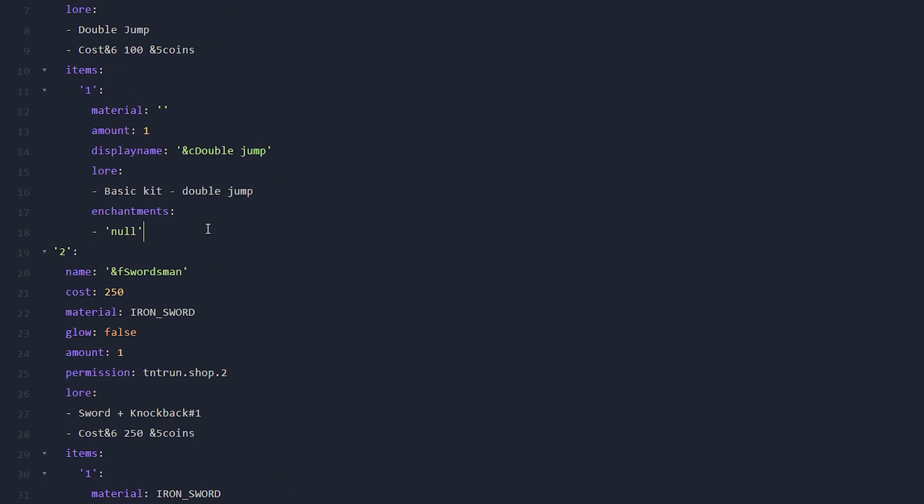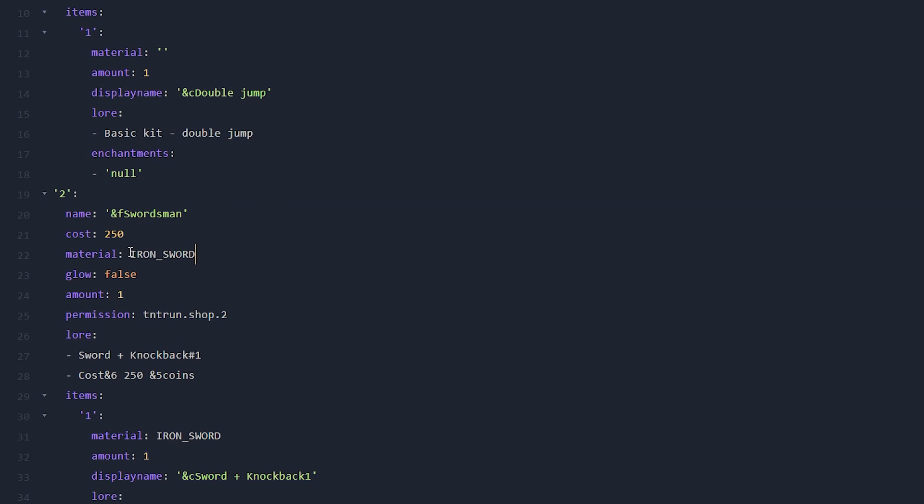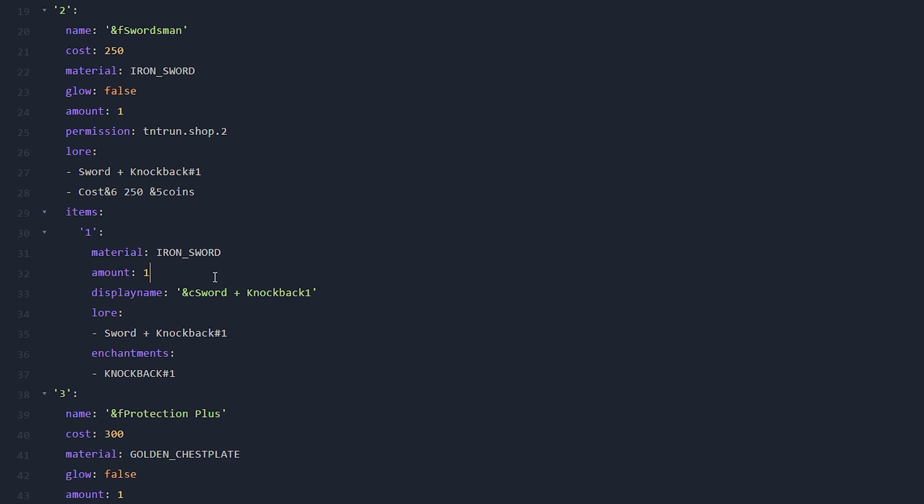The configuration of a shop item is pretty easy and straightforward. You have a name, a cost, the material that will show in the GUI, whether it should have world glow, the amount, and the permission required to get the item — for example, tntrun.shop.to. Then you have the lore, and down below the specifications of the actual item: what item it is, how many, its name, lore, and any enchantments.